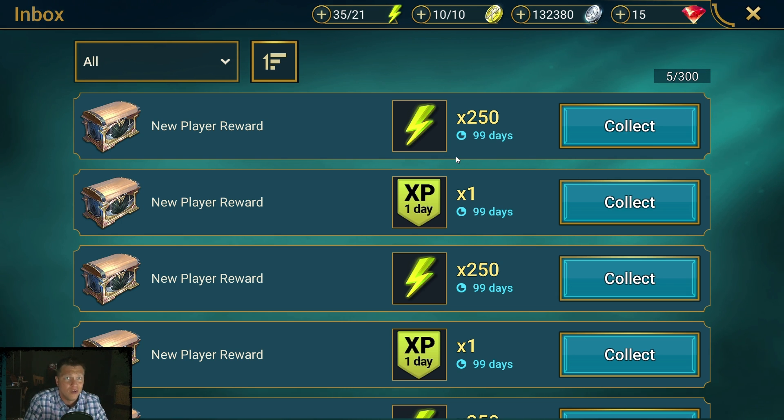If you have rewards here like energy, you don't want to claim it when you're level one or two or a really low level, because when you're playing you're going to acquire energy naturally. You want to save those energy resources until you aren't leveling up as fast. If we look at my energy up top, I'm 35 out of 21 — the left number is your current energy, the right is your max — so I'm above my max, which means I'm not generating any energy.